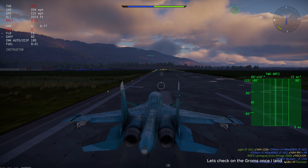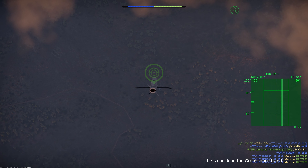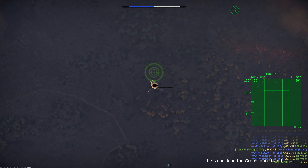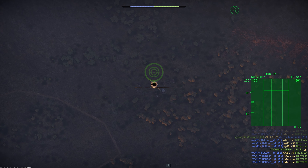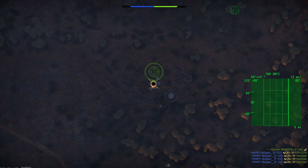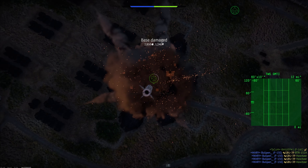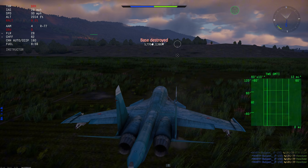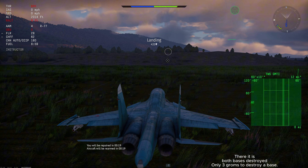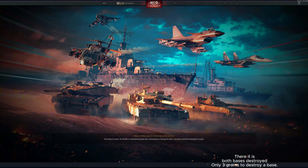Let's check on the GROMs once I land. There it is — both bases destroyed. Only 3 GROMs to destroy a base.